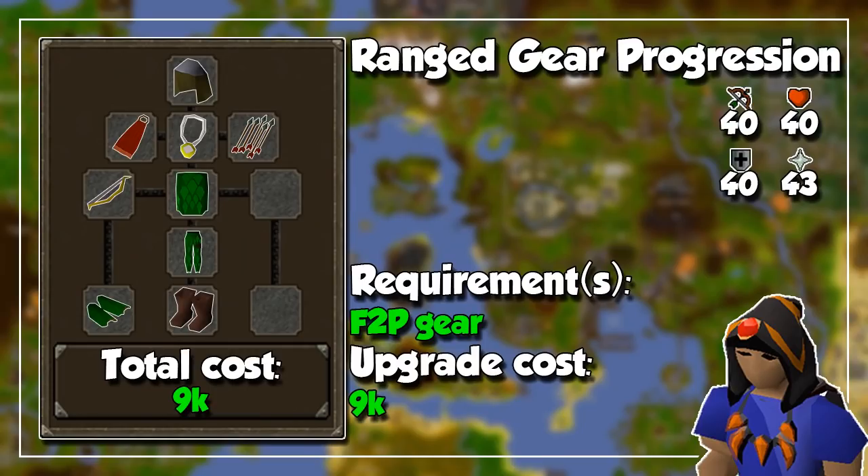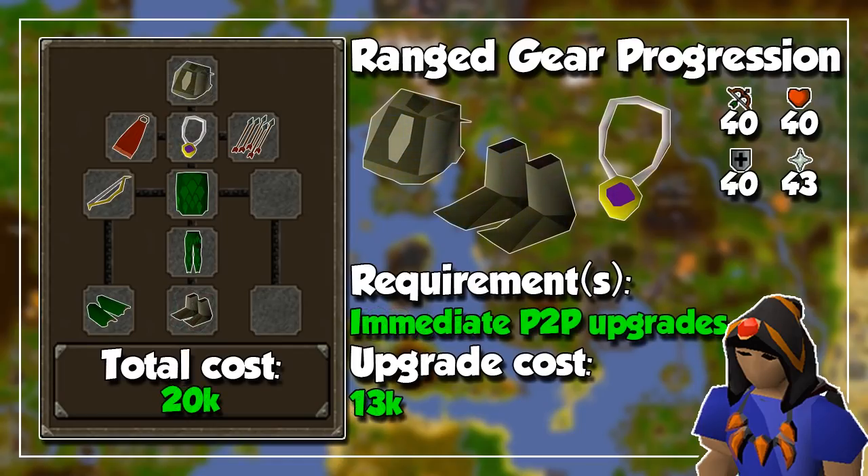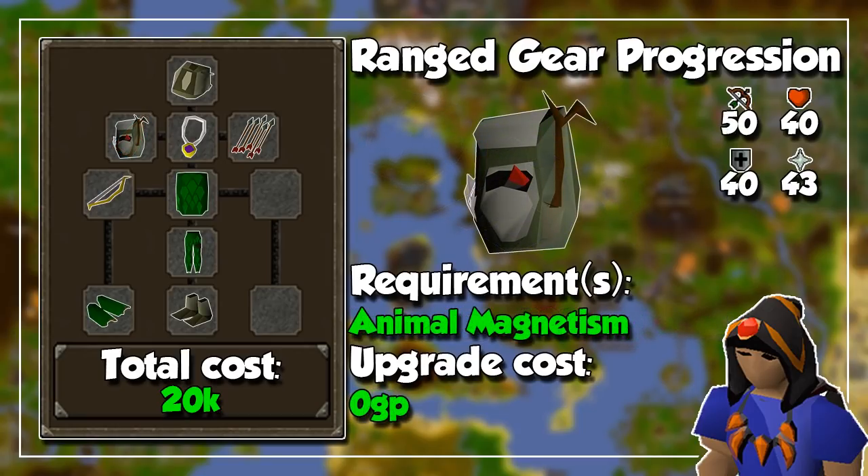As you can see, the base gear is looking pretty sad and this is what you should have heading into your first experience as a member. We only have a few key upgrades once we have access to members' items, and these are the snakeskin bandana, snakeskin boots, and an amulet of glory for higher ranged accuracy. I then recommend you get level 50 ranged and do the Animal Magnetism quest to get Ava's Accumulator, which will save you a ton of time as you won't need to pick up your ammo once fired. It's also the second best in slot item for the cape slot.